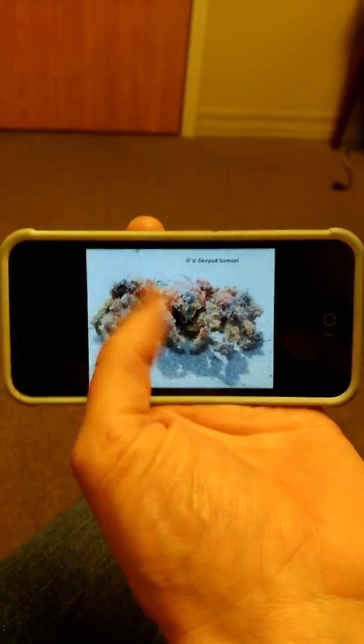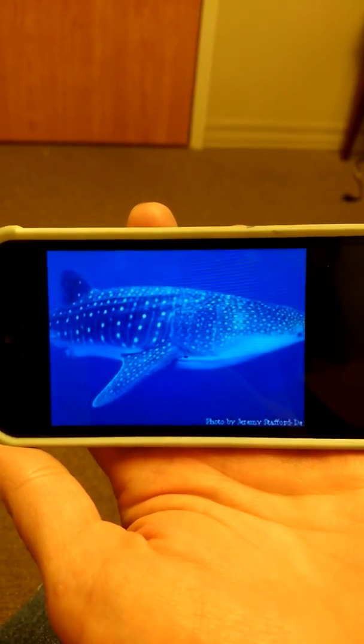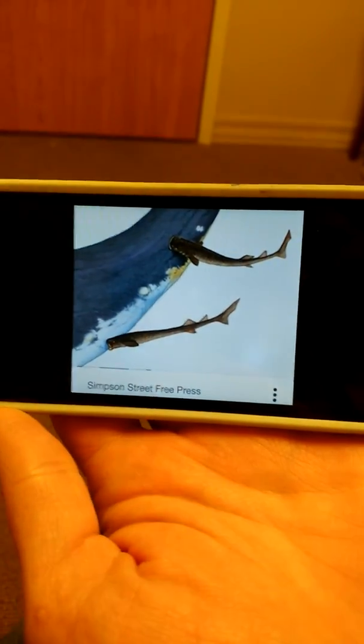Okay, what's this? A decorator crab. Will sharks have sponge balls and gills? They do have sponge balls and gills. Stuck. Yep, it's stuck. What's this? A cookie cutter shark.